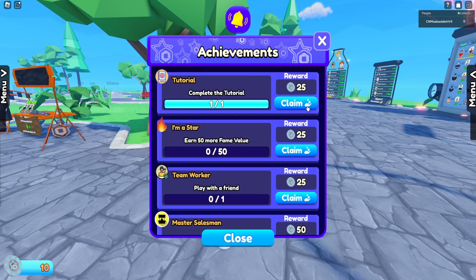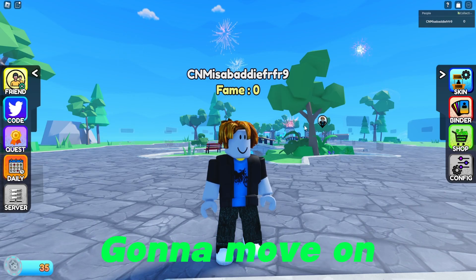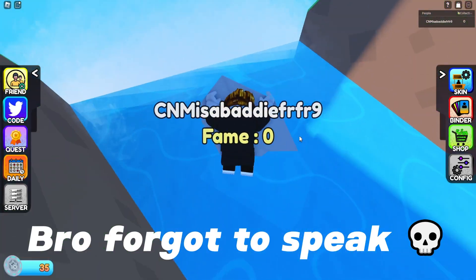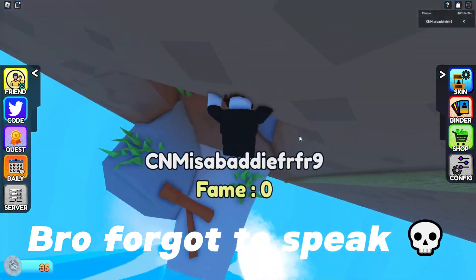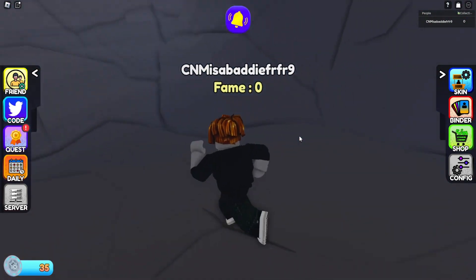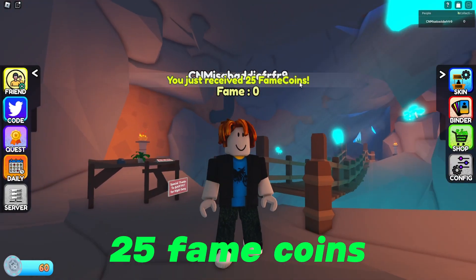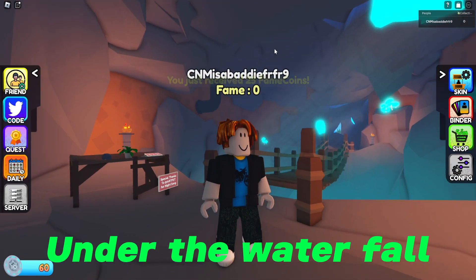Now let's go to quests — 25 fame coins. Now I'm going to do one more quest and then we're going to move on to codes. The last quest is just to come down here. Secret — 25 fame coins just for coming down to the secret cave under the waterfall.